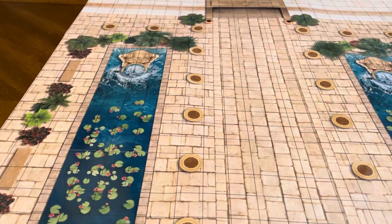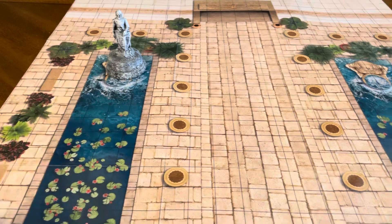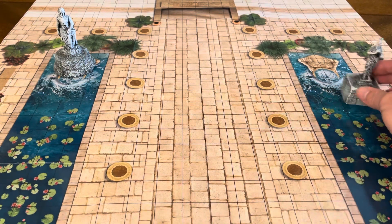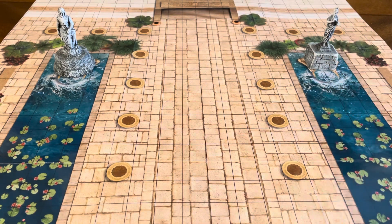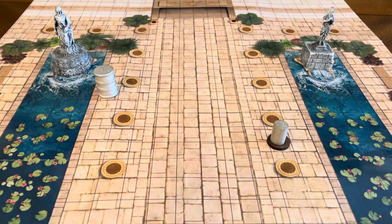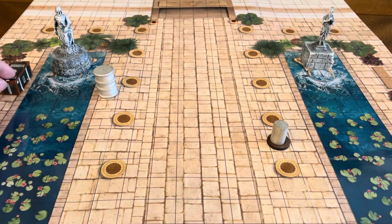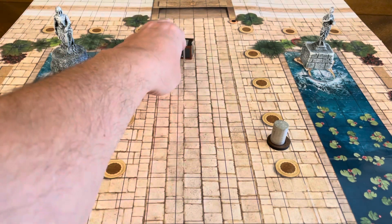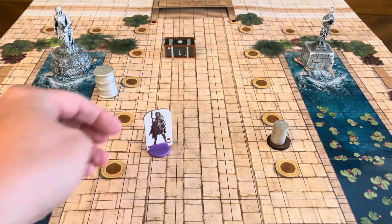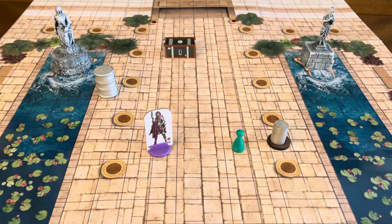I'm just going to pop this over here so we can show you what it looks like with 3D terrain. I happen to have a couple of statues, so I can throw a statue over there to show you what it would look like with 3D figures on there. You could throw an oil drum over here, throw another one somewhere, throw a crate up here. Your adventurers are coming in — this is a Starfinder standee, so you get an idea with that. This is a pawn from Parcheesi — if you want to just use this as a figure, you could do that. That's your character.